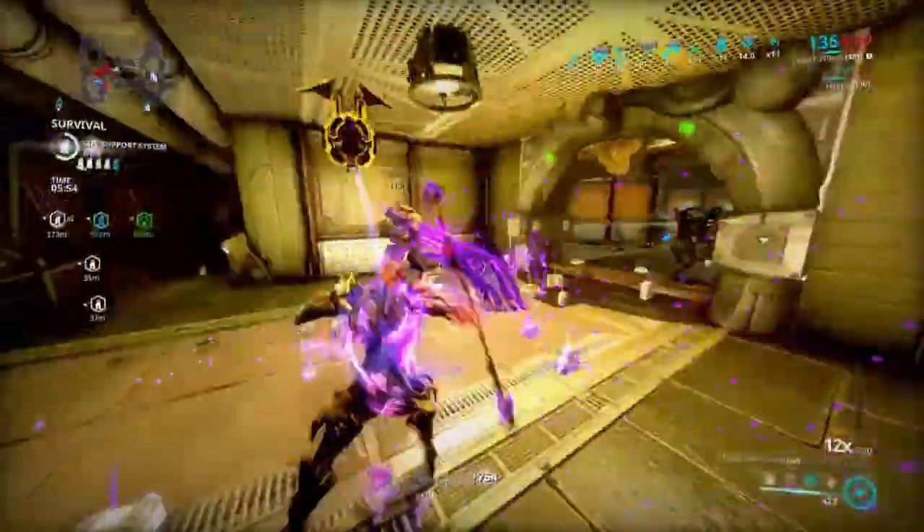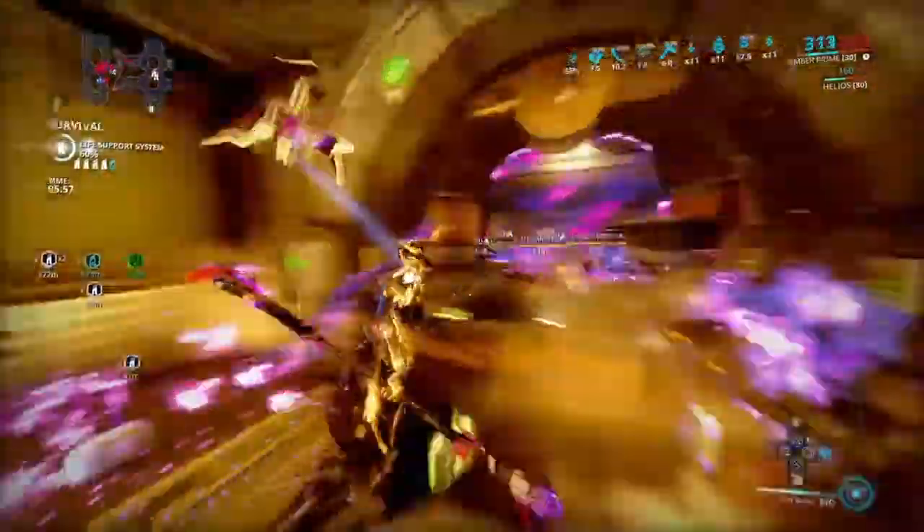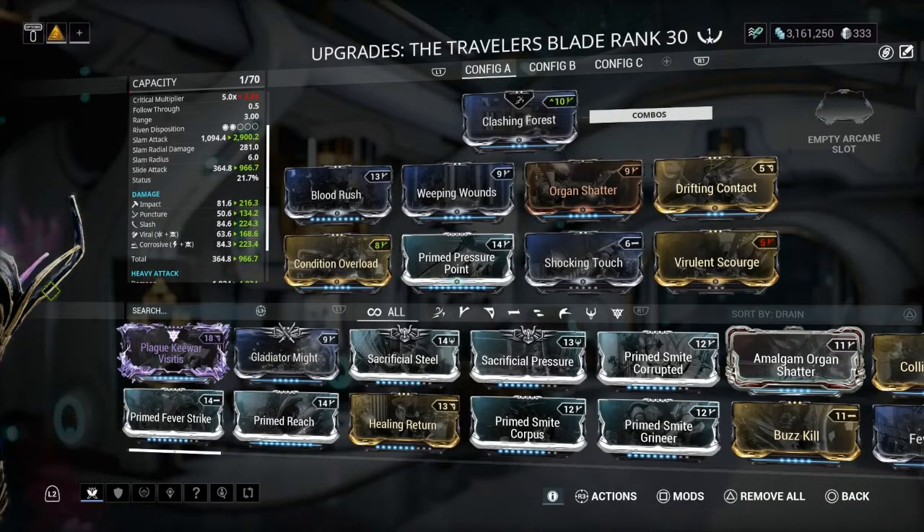For the no-ribbon setup: Blood Rush and Weeping Wounds again for crit and status chance scaling with every combo multiplier. Organ Shatter for crit damage, Drifting Contact for combo duration, Condition Overload for damage from all the status effects on the enemy. We have Pressure Point instead of the ribbon — we don't get the crit damage, but we do still get more damage in general. Then Shocking Touch for electricity and Virulent Scourge for toxin to create Corrosive.